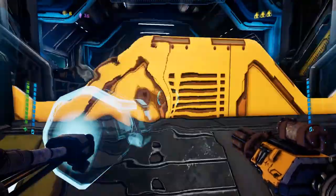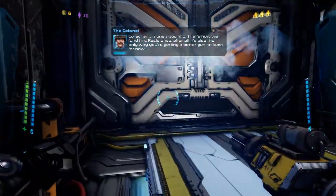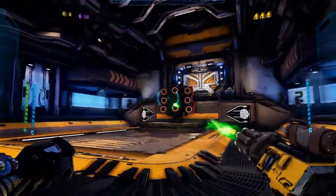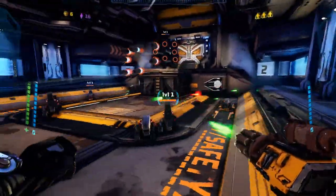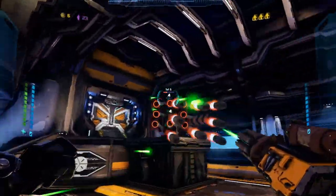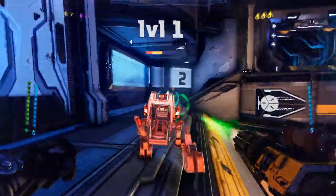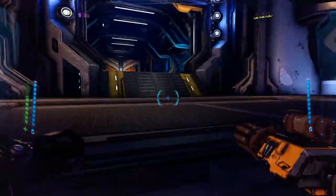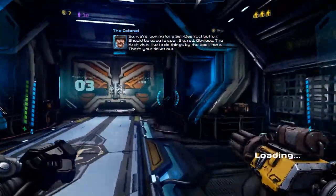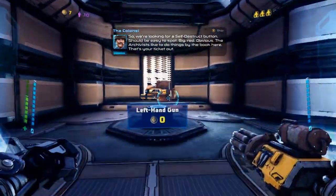Thank you, Mr. Wilkinson, son of Wilk, daughter of Wilk. This is awesome — get a rail gun, punch things. Why don't I make war games like these? You don't have to think, you just shoot things. I think I played one of these the other week — Metal something — it's just fun, you know. We're just looking for a self-destruct button. Should be easy to spot — big, red, obvious. The archivists like to do things by the book here — that's your ticket out.